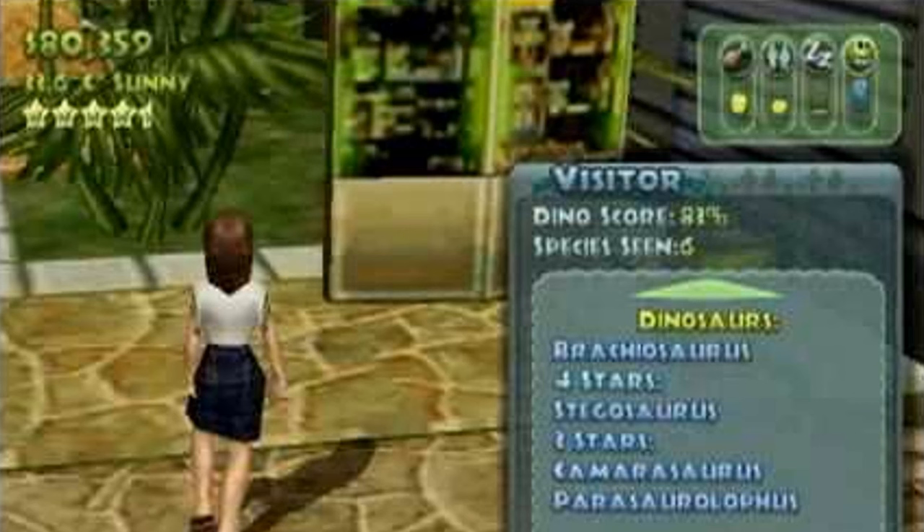It would be interesting — you're going around your park, you tap on a guest, a dinosaur escapes, and you're able to see which guests are within the danger range of a dinosaur. That would certainly be an interesting mechanic.